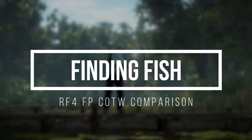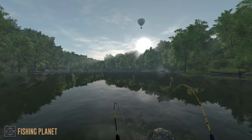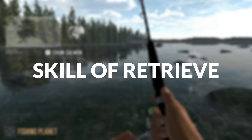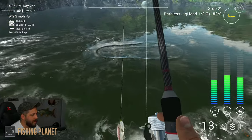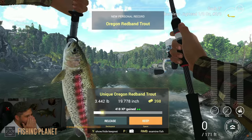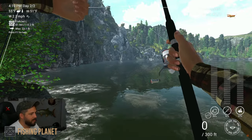Next up is finding fish — how the game determines what fish you are going to catch. In Fishing Planet, fish spawn in and bite your lure based on the time of day, location you are casting, your lure or bait selection, and your retrieval type, as well as your ability to physically repeat that retrieve. The size of the fish that spawns in depends on how you combine all of these aspects, resulting in a young, common, trophy, or unique fish size.